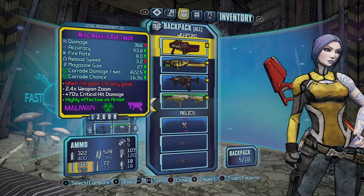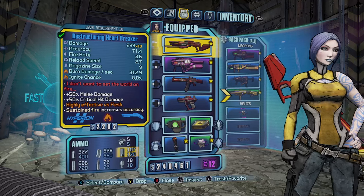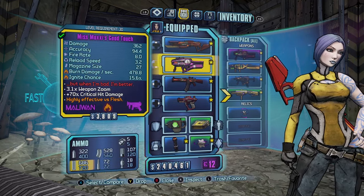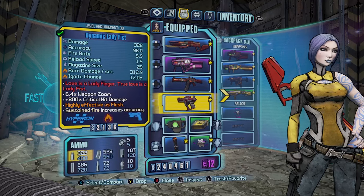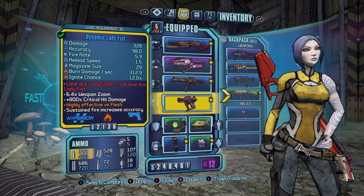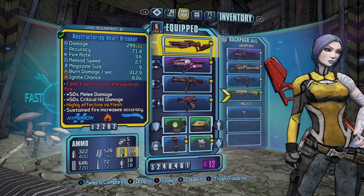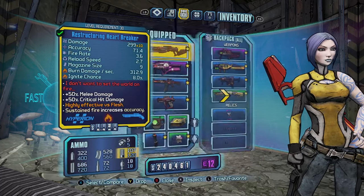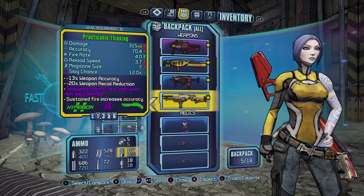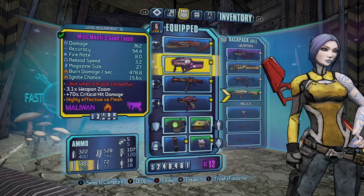What I've done here is I've pretty much grabbed all of the Vault Hunters — from the Psycho to the Gunzerker. They all come with a unique gun, so the Psycho will have the Heartbreaker, the Gunzerker will have the Lady Fist, etc. And what I've done is I've swapped and duplicated all the gear onto my other level 30 characters.